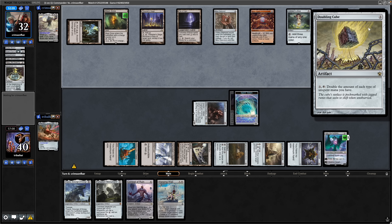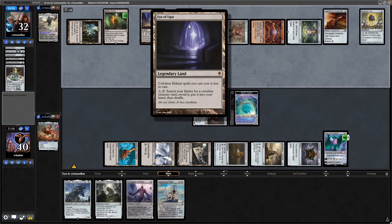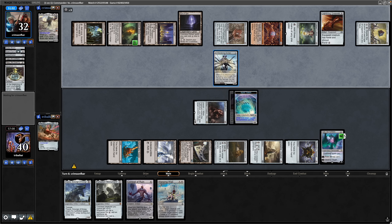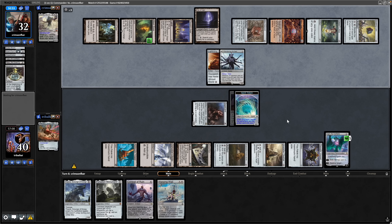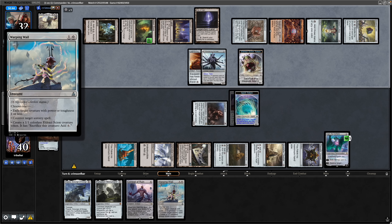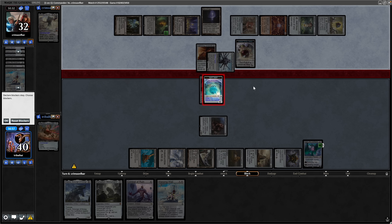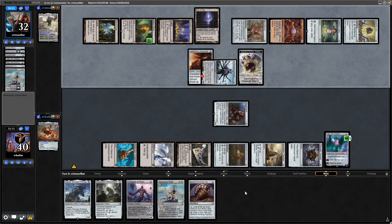I think we're fine to swing in — I don't think our opponent is going to do anything through the Spirit Token. We've got Haste to worry about against our Ugin, but we'll be able to jump-block with the Spirit Token. A Doubling Cube now — this thing used to be broken. They've also dropped an Eye of Ugin. We see a Wandering Archaic with Lightning Greaves going onto it.